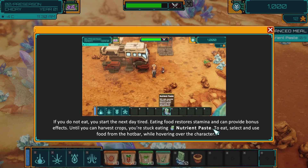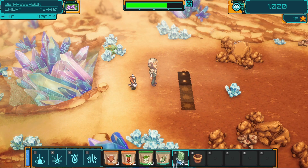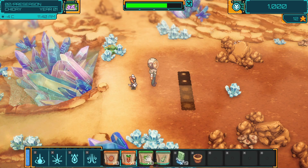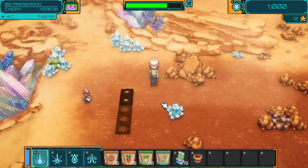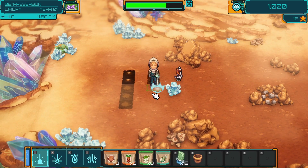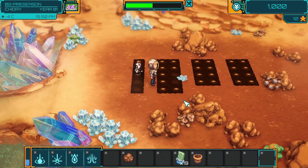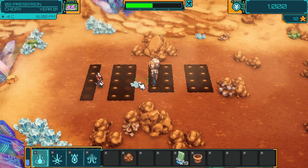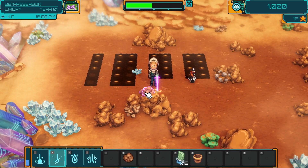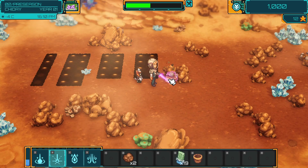If you do not eat, you start the next day tired. Eating food restores stamina and can be used to provide bonus effects. Until you can harvest crops, you're stuck eating nutrient paste. Let's plant some more stuff. It's a little higgledy-piggledy, but I have planted and watered all of my crops. I was a bit sad you can't get rid of the crystals - I would like to be able to move that so I could do a plot of eight like I did with my other crops. It doesn't look like you can actually get rid of them, which is sad.